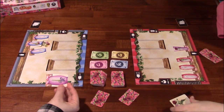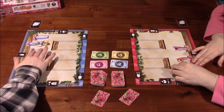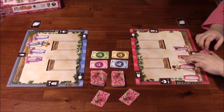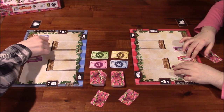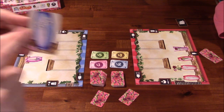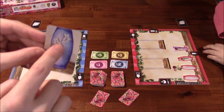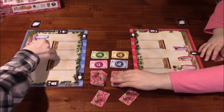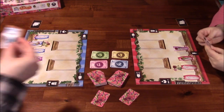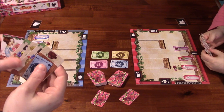I've got a vase with a purple flower, so I'm going to put that into my shop. She got a two-wild card. With these white symbols — the white colors on the vases — those are wild, so you can put any flower card in there as long as the number matches. In this case, two flowers, so she put a two-flower card in there.